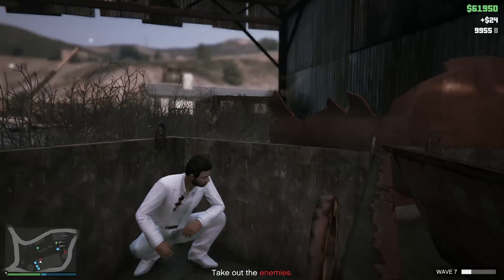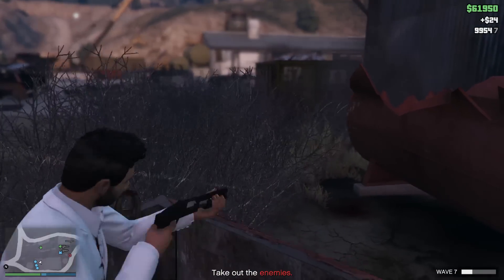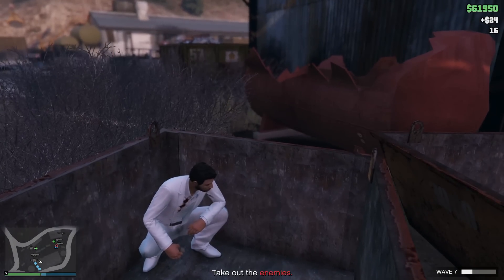Now in wave 7 I'm still in the same spot, and I'm in the same spot for the rest of the waves to come. All I'm doing is using my shotgun and shooting, just like wave 6, but also throwing more grenades.